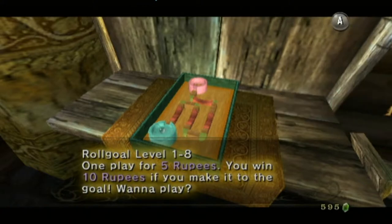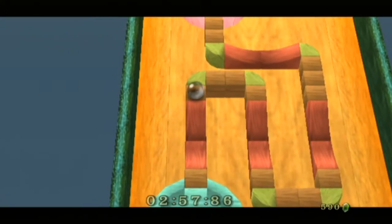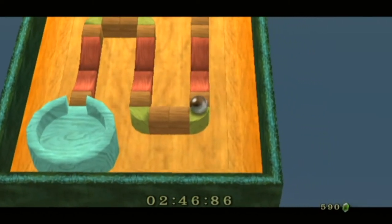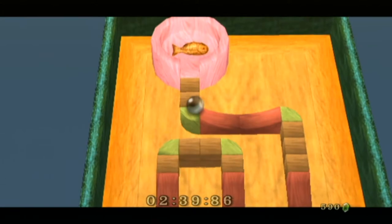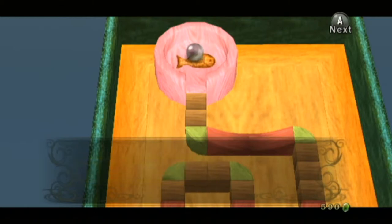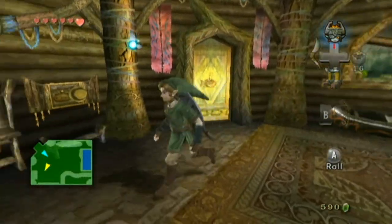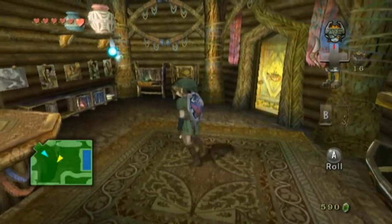Yeah, here it is — this is the hardest one. 1-8. How many failures will we have? I don't know. Careful. Careful. I'm sorry, I'm just laughing because I was chatting with a friend — Shogun Gino — when he first introduced me to Roll Goal, and I told him I beat 1-8 in one go and he didn't believe me. I said, damn, I should have recorded that. Well, I actually went to do the real thing and wouldn't you know it — one fucking go. I am the Roll Goal Master!